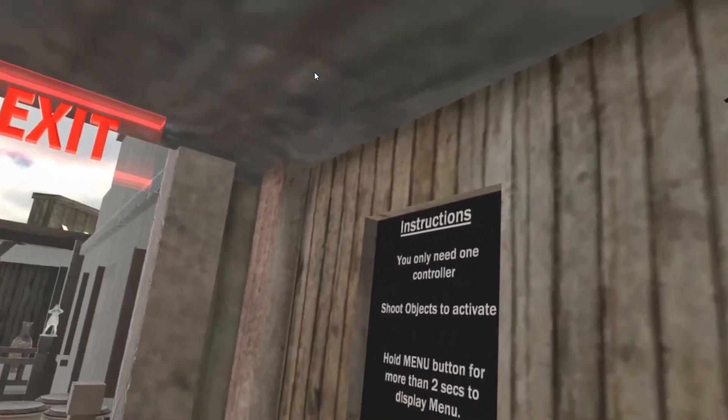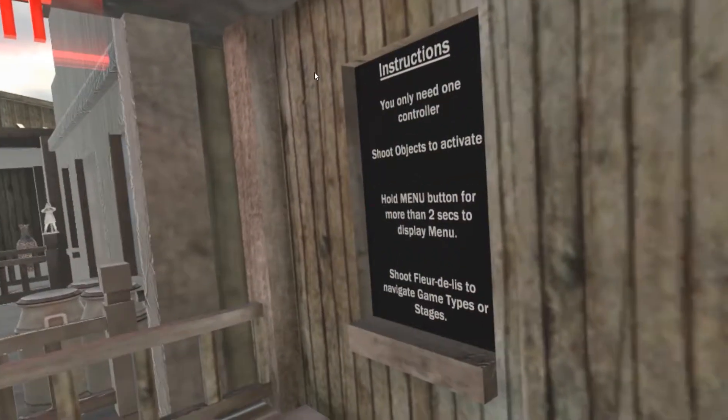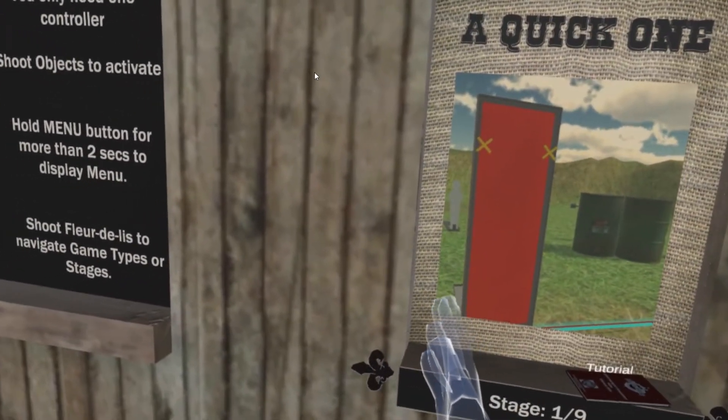According to instructions, you need to grab a gun before you can activate anything else. So the first thing you need to do is hold down the menu button for 2 seconds.